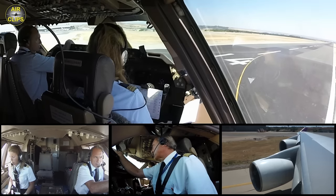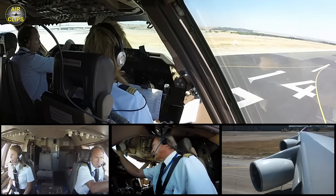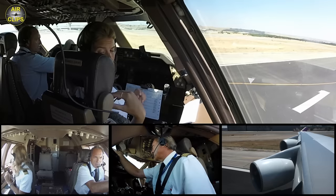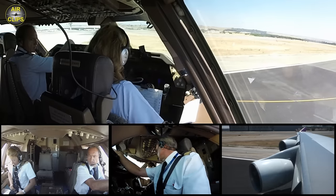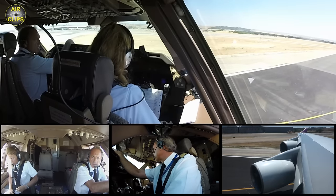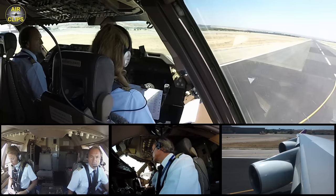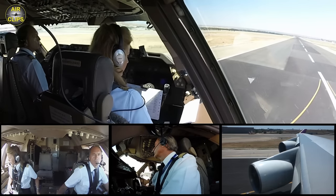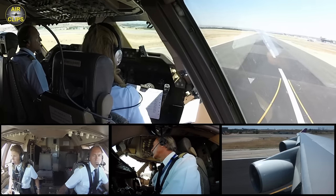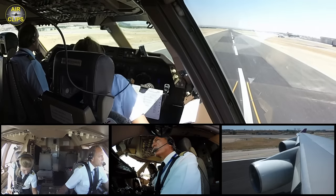We have a little bit of wind roughly from the pivot to the left, and then we have a little bit of tailwind. We select all the lights for the birds, we will take clearance. We'll have a little bit of tailwind.